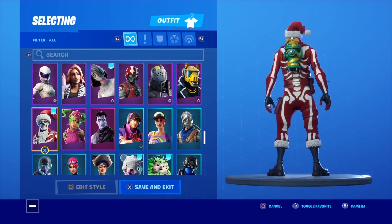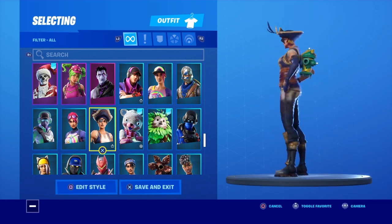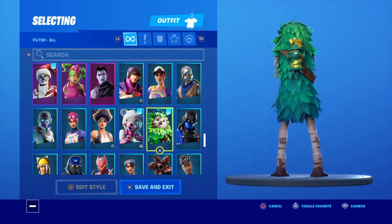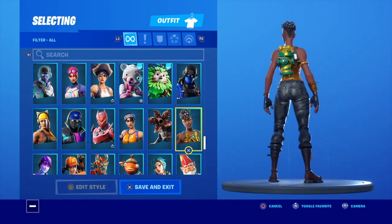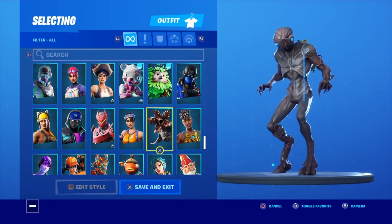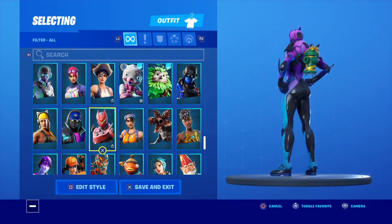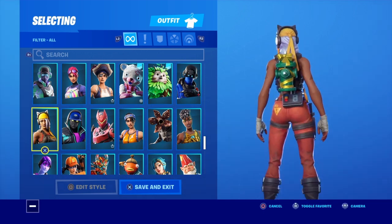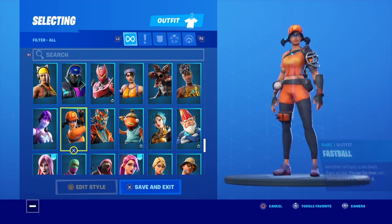Zoe's alright. We've got Yule Trooper right there — it doesn't really go with the color scheme, kind of matches the theme I guess but doesn't really fit the color scheme. Bush Ranger looks alright. Disco Diva — not that great. Well that was not Dominion, that was Demogorgon. Dazzle.